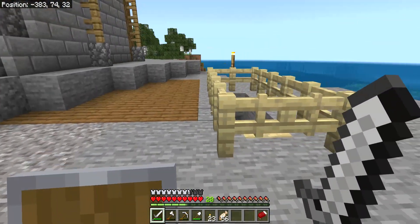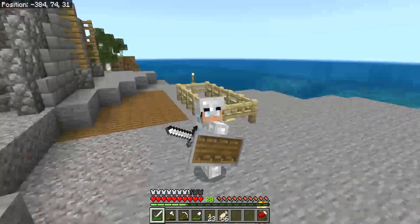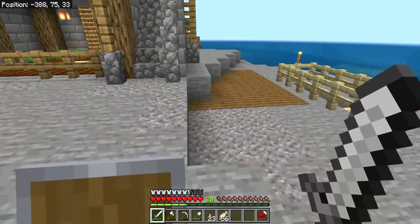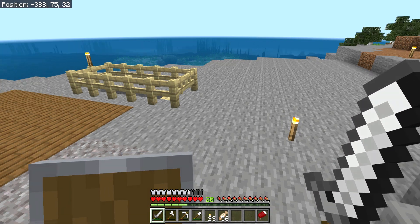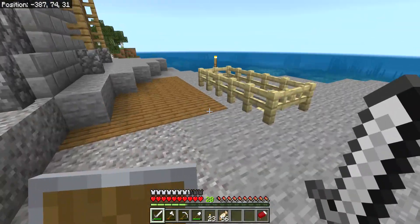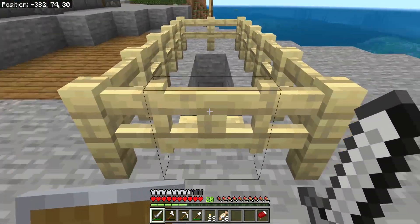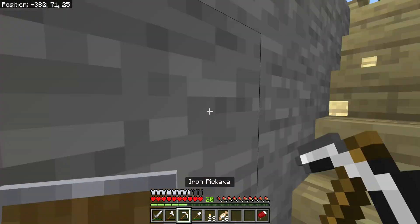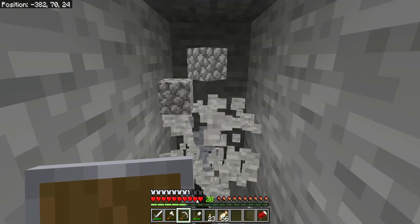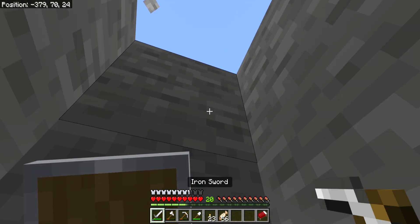I want to move this entrance. I just realised something — remember all of that stone I put in the furnace? I thought I was actually going to need cobblestone. It's supposed to be stone. I'm going to cover all of this area up with stone, make it look natural, and move this entrance. I'm going to have to move it a couple of blocks over, and then just have ladders going up there — that's not a problem at all.